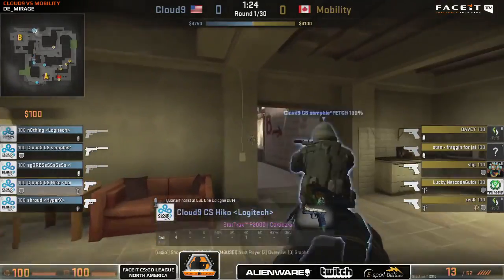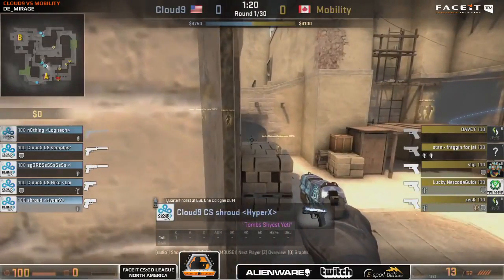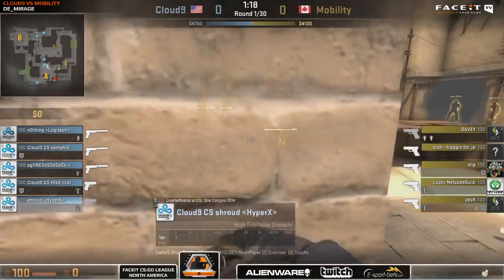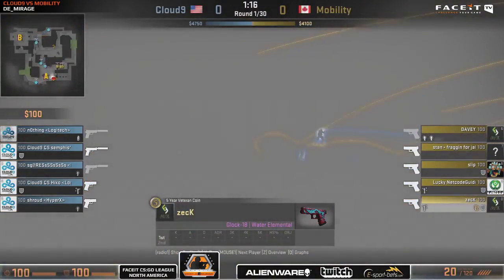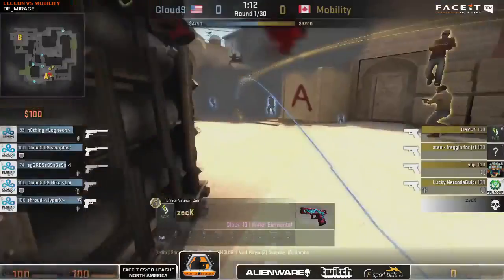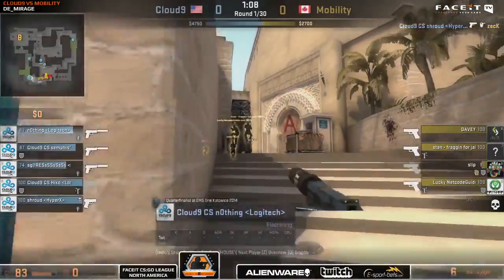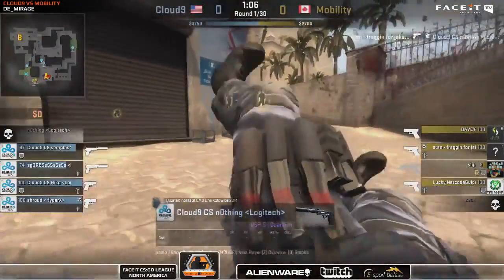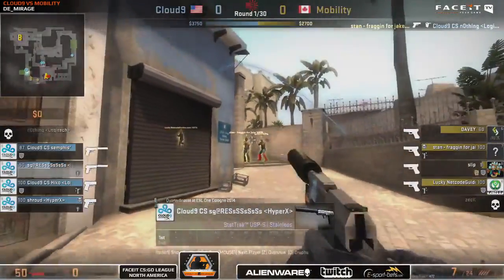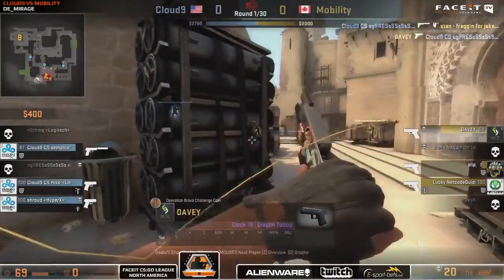It looks like a push on B-apps here from Cloud9, so they're quickly going to work out what's going on. That's going to be lots of valuable information. We may have a quick peek into mid here, but the incoming smokes will tell all the story. That doesn't connect with anything as Mobility push the site. First frag goes to Cloud9 though — nothing in a great position, but they get him straight away with the headshot. Sean Gares as well is going to fall, so it's so far so good for team Mobility.